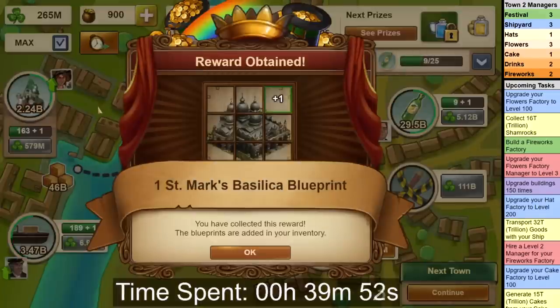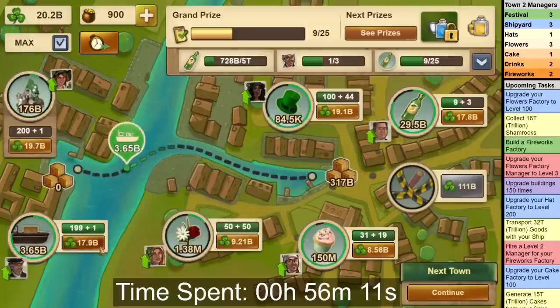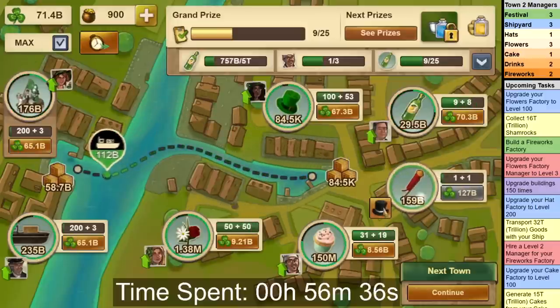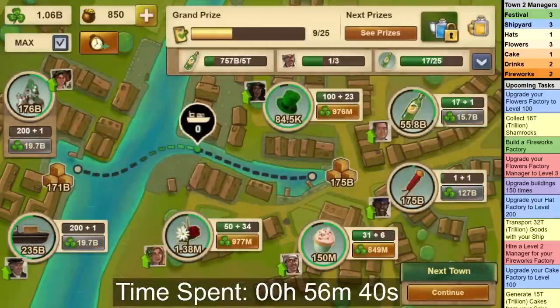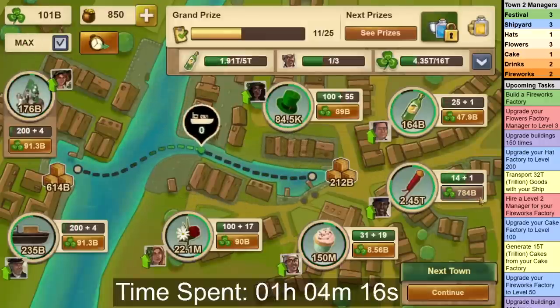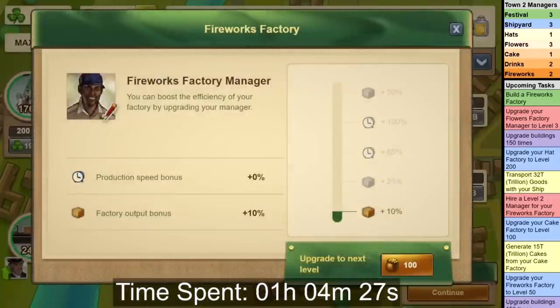After getting Shipyard to 189, you should fully level Festival to level 200. Then it's back to Shipyard to finish off the final 11 levels to get it to level 200 as well. As you can see, the stockpile was almost enough to level the Shipyard instantly. Now because we leveled Drinks to level 9 earlier, we also have stockpiled a lot of Shamrocks on the eastern side, so we can now unlock the Fireworks Factory instantly — get the manager to level 2. I actually messed up here and only got it to level 1, but I catch it quite soon. We should now take a quick detour and level Drinks to level 25, then level Flowers to level 100 to complete that task, before going back to Fireworks to get it up to level 14.